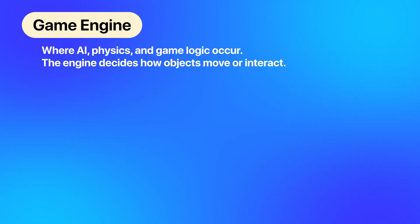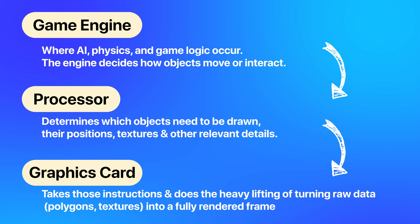Traditional hardware rendering is like painting a full picture from scratch for every single frame. The game tells the graphics card exactly what to draw and then the GPU does all the work — including lighting, shadows, textures, and so on. Say you're running a game at 60 FPS, that's 60 complete pictures every second. It's detailed, but it's also a lot of work.